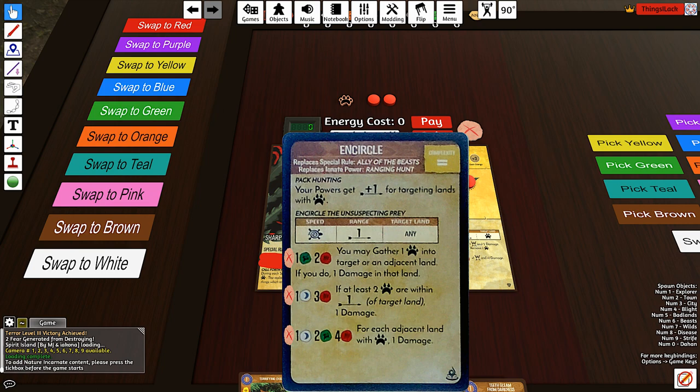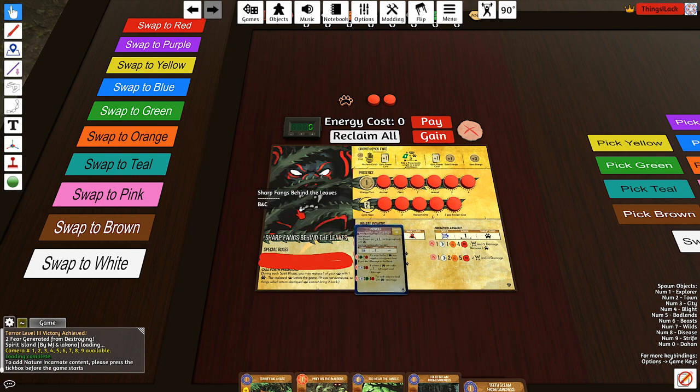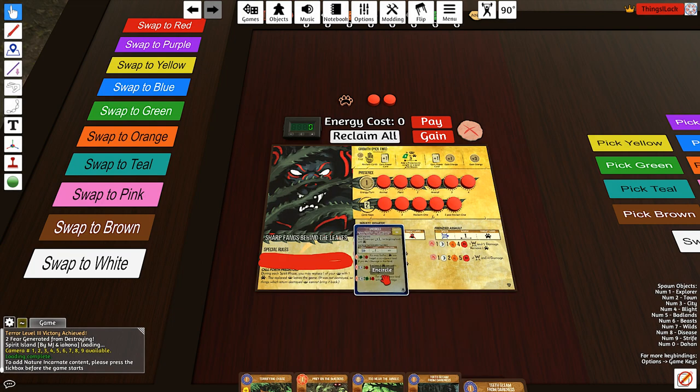What do we get instead for our innate? It's a slow power called Encircle Unsuspecting Prey. At the first tier, you can gather a beast into the target or adjacent land — if you do, deal one damage in the land you gathered the beast into. Then in the target land, if at least two beasts are within one range, deal one damage. These two are accessible as early as turn one, meaning we can only deal up to two damage in the early turns.